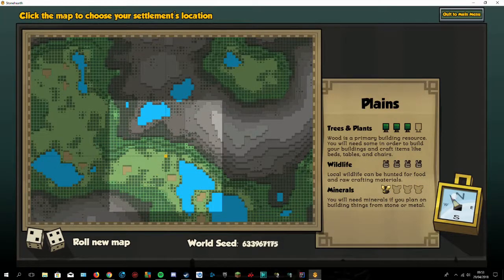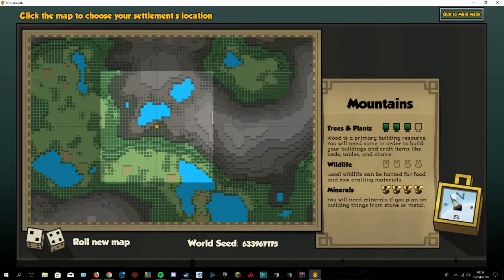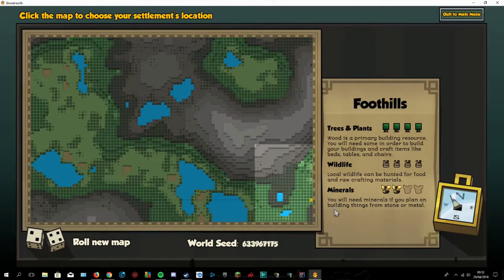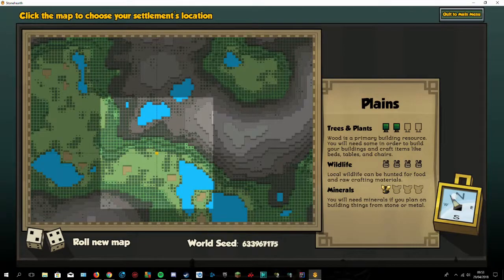We can pick this map — wildlife, trees, minerals, all those, and more minerals up here. Click the map to choose your settlement location.